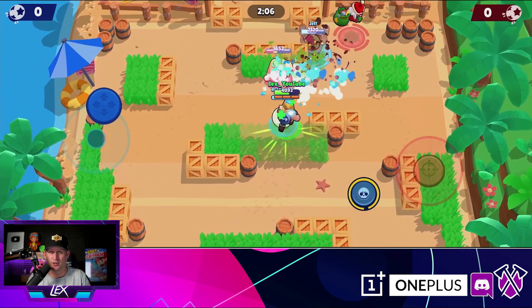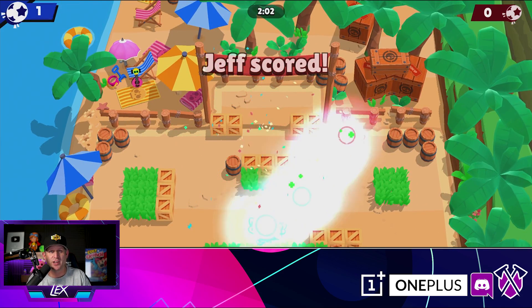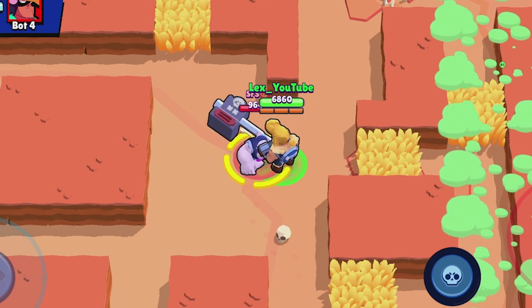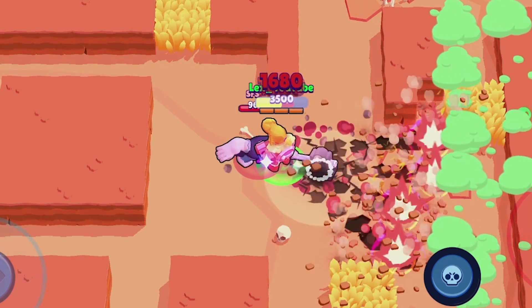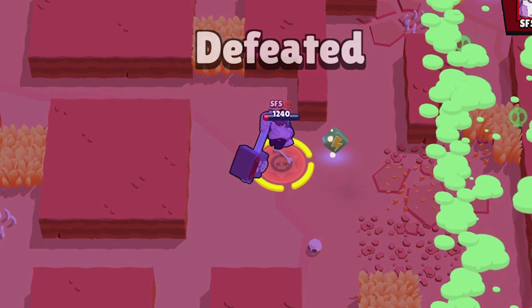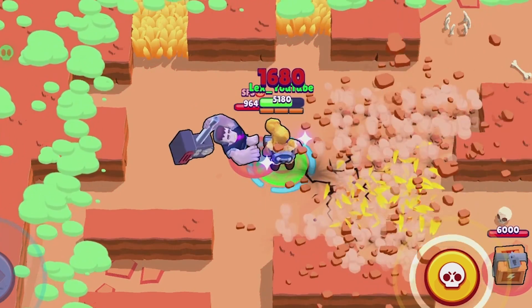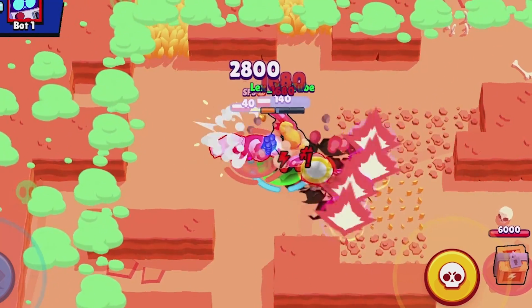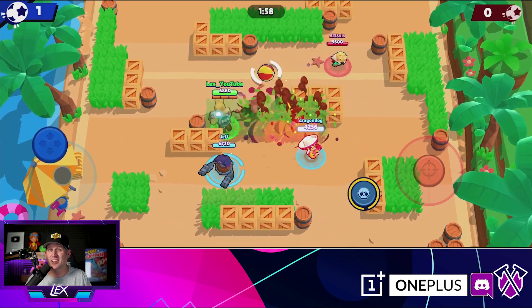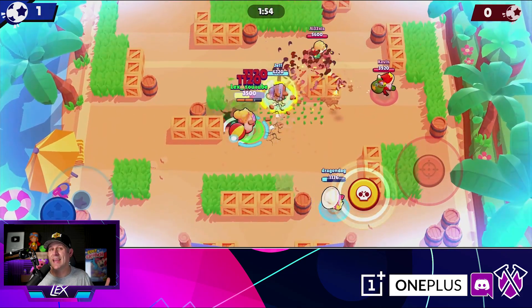What about Frank Super with both Berserker and Tough Guy against Bull? Both of his star powers — will either one make him last long enough to actually take down Frank? It was close, but Frank wins both of those. Speaking of Supers, what about 8-Bit Super?